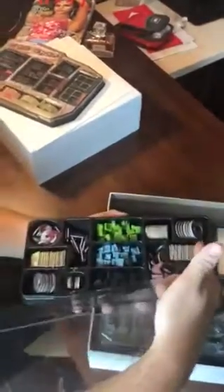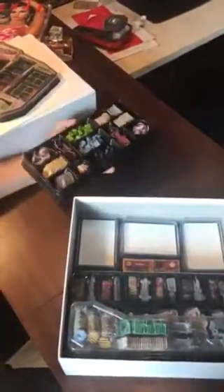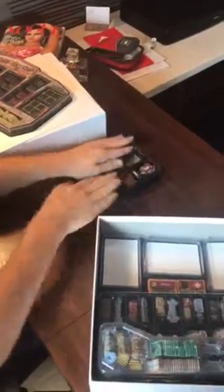We have two trays here. The first one has all of the goods you use during the game — money, resources, damage tokens — and it's actually mirrored on both sides. You sit it like this at the table and people on both sides have a pool to grab from, so you don't have to reach across.